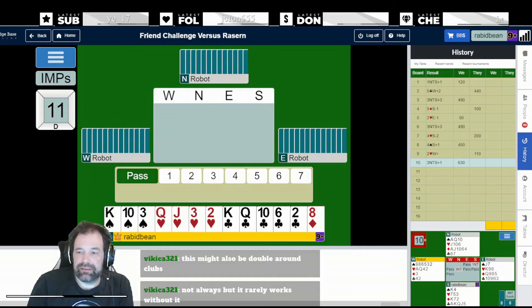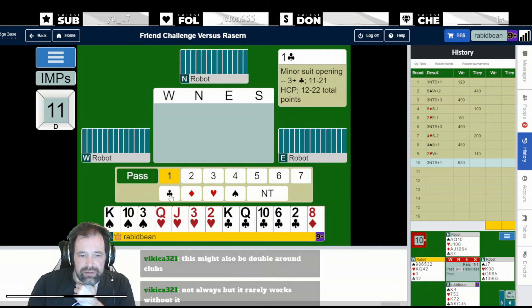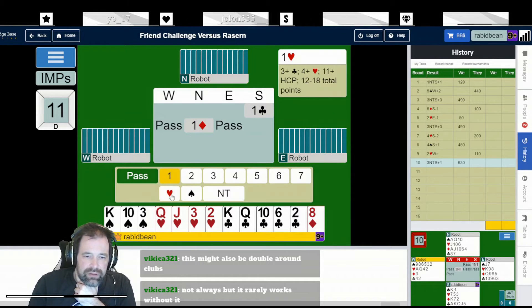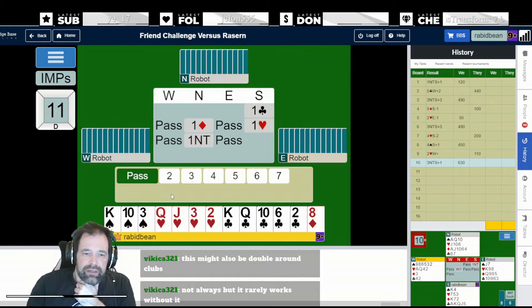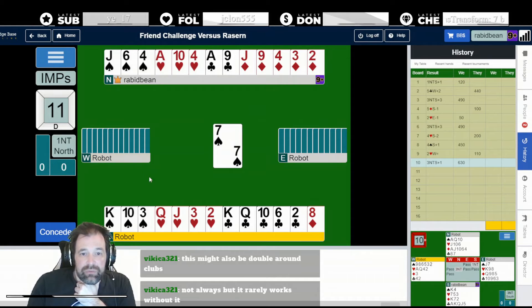I don't think there's been much to these hands in the play - there has been in the bidding though. Board four was interesting although it can't be made. There was an endplay on board one, but that was just for an overtrick. So there's been no interesting plays for the contract necessarily. We have 11 here - I'm going to open a club and pass a major super response from partner. I'm just going to bid one heart and then pass.